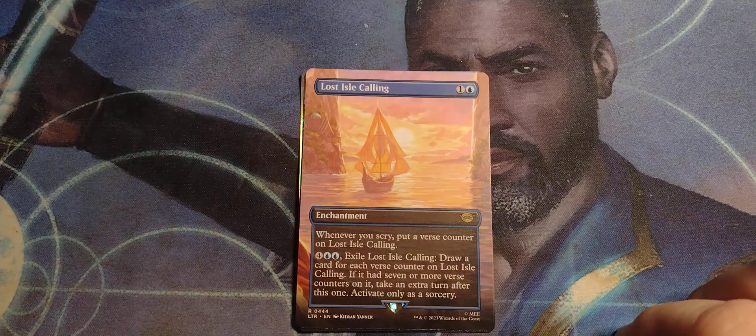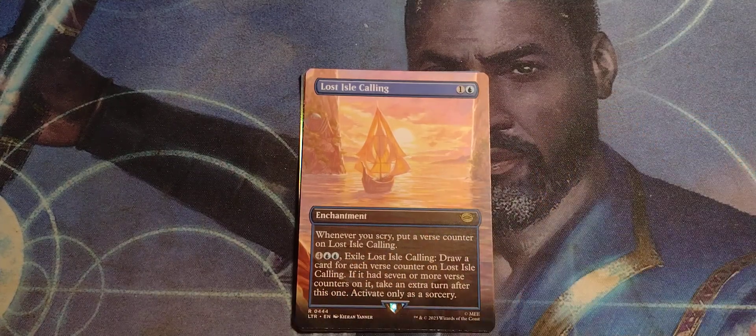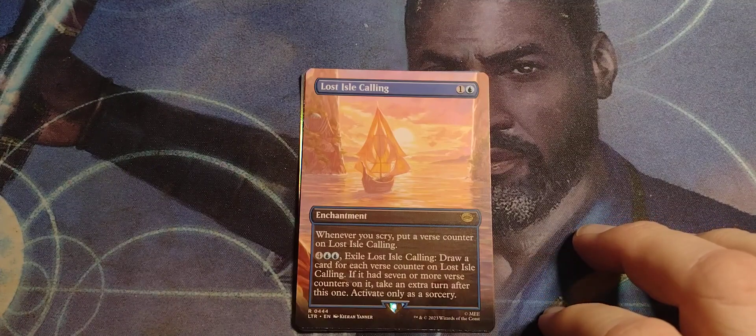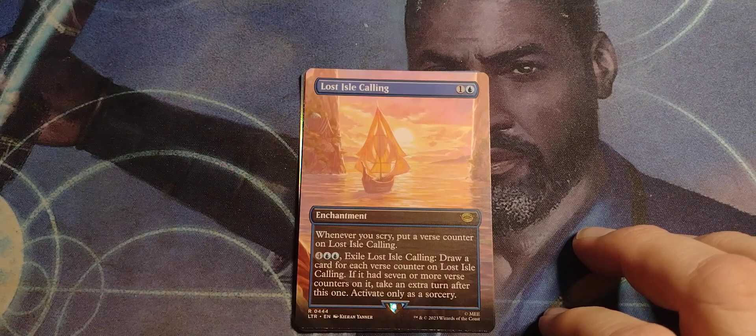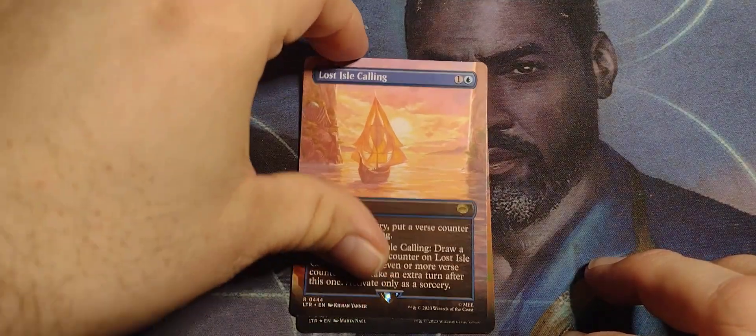Lost Isle Calling. One and a blue enchantment — the showcase art, maybe the panorama view. Whenever you scry, put a verse counter on Lost Isle Calling. Four blue-blue: exile Lost Isle Calling, draw a card for each verse counter on it. If it had seven or more verse counters on it, take an extra turn after this one. Activate only as a sorcery.